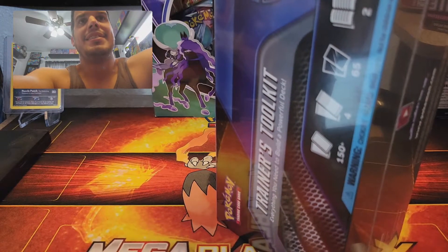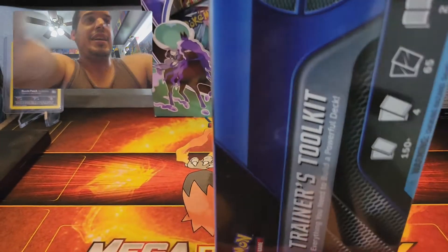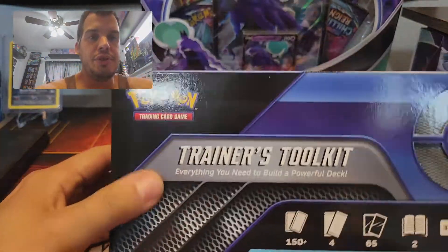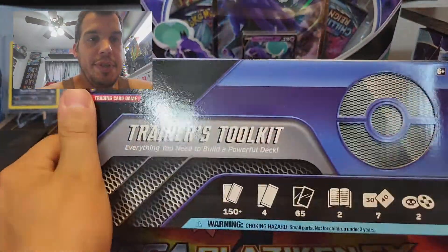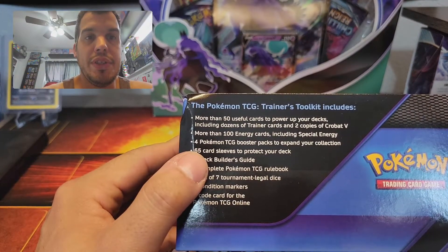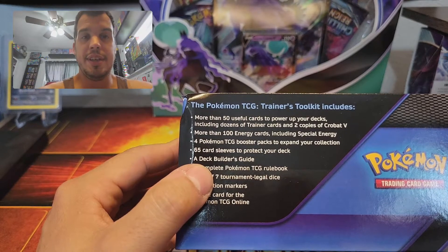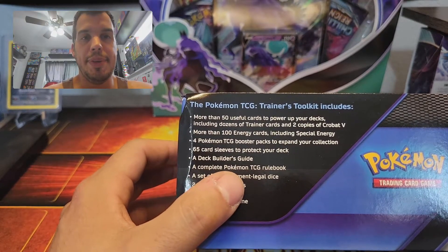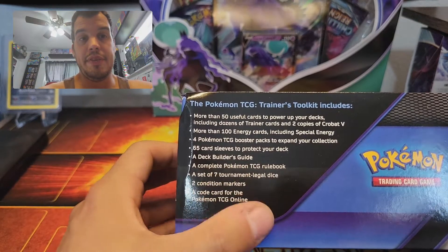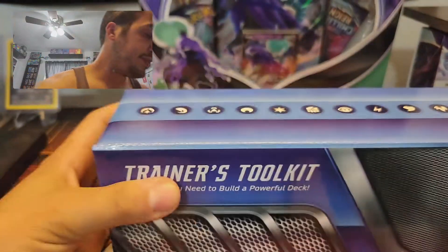All right, got it! Plastic off. So the Trainer Toolkit comes with 50 of the most useful cards in TCG, plus two copies of Crobat V which is playable in TCG right now. More than 100 energies including a special energy, four TCG booster packs, 65 sleeves, and a deck builder's guide, dice, markers — the whole nine yards. This is gonna be pretty sweet.